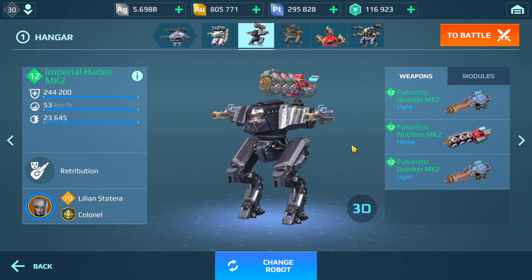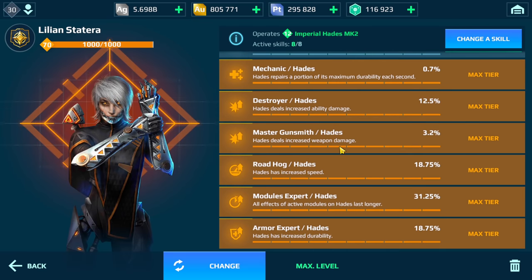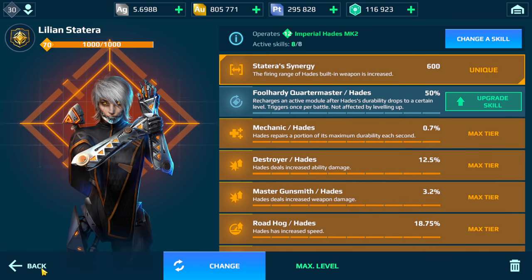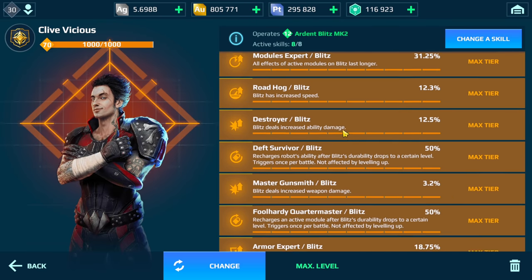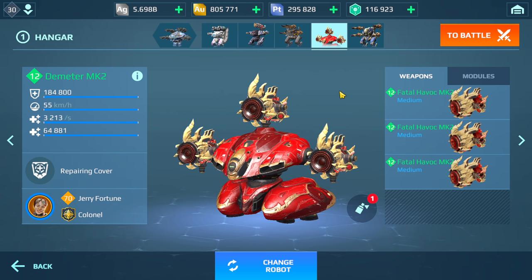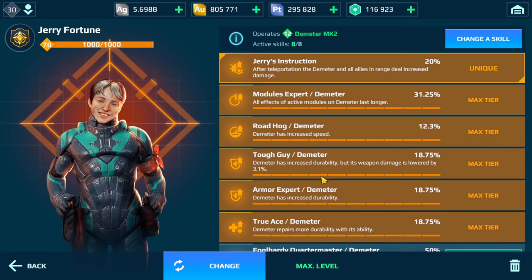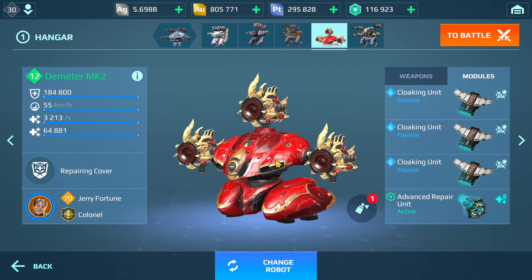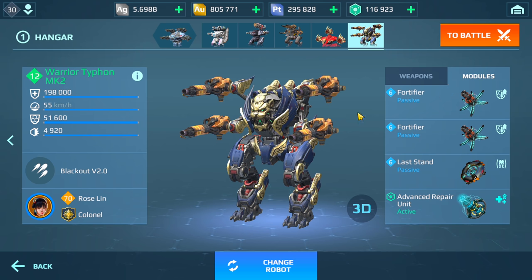Next up we have the Hades with Nucleon and Quarkers — these modules and pilot skills — and we do have a legendary pilot as well. We also have the Blitz with Blaze. Next up we have the Demeter here with Fatal Havoc, three Cloaking Units, and here are the skills. The last one I decided to use the Typhon with Igniters, because we have a lot of shells out there and I think this really helps dealing with those shells. We have Last Stand, Advanced Repair, and the legendary pilot for the Typhon.